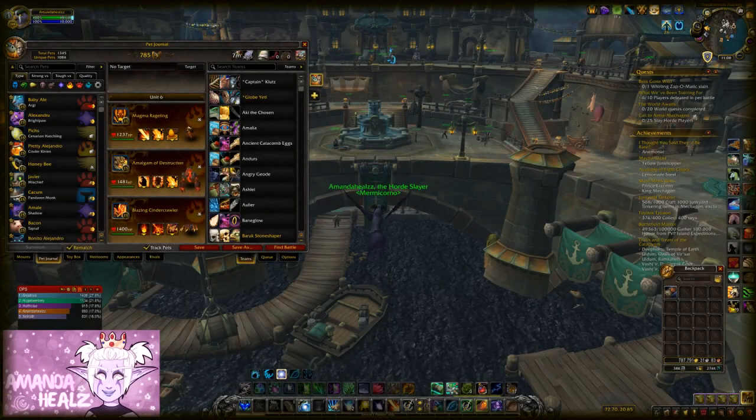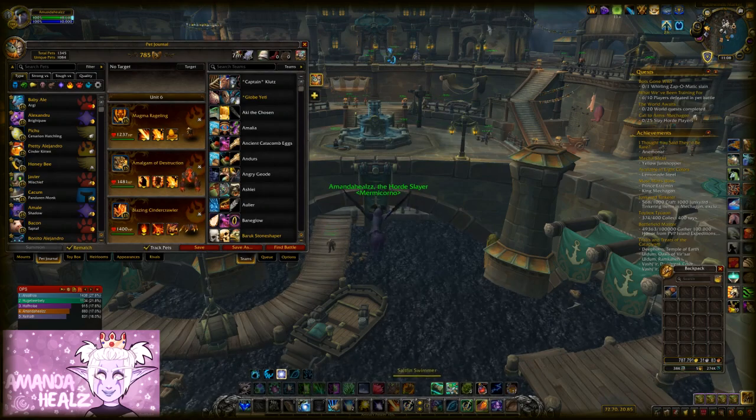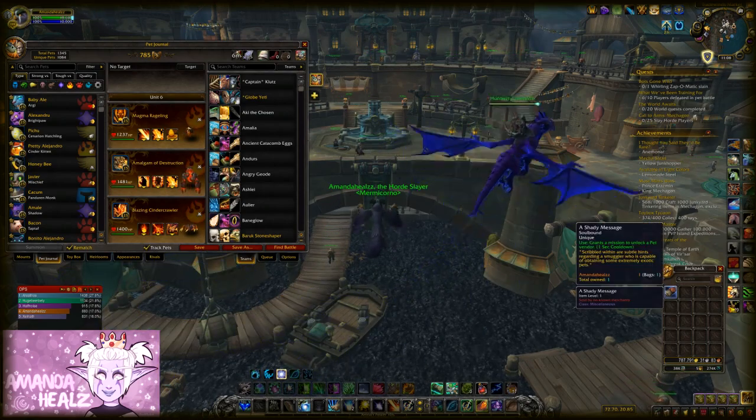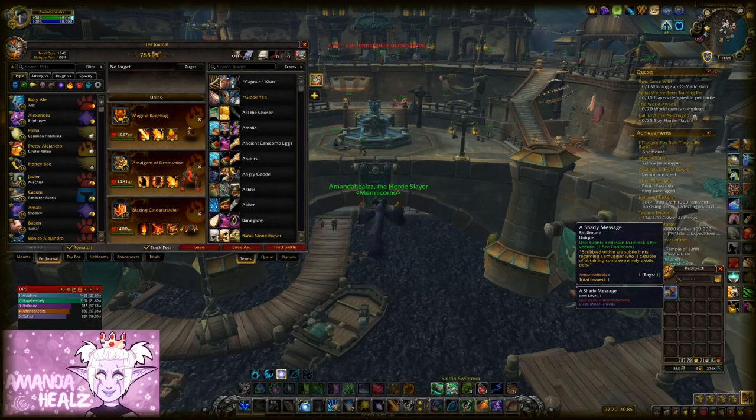Dodger is one of the hidden pet vendors in BfA, and here is how to unlock him. You'll need to do PvP pet battles until an item called a Shady Message drops. It took me about 15 battles for it to drop, but hopefully it won't take you too long.